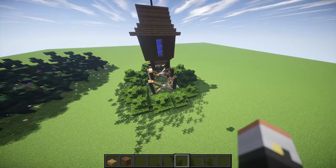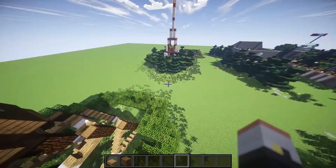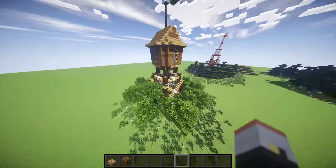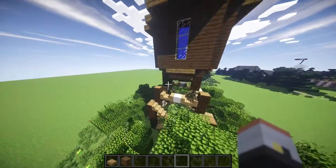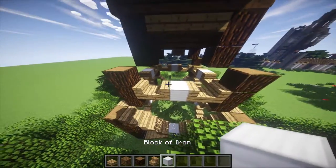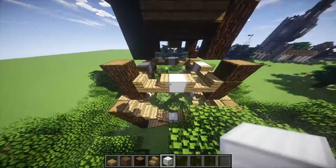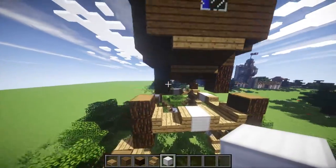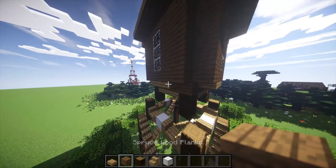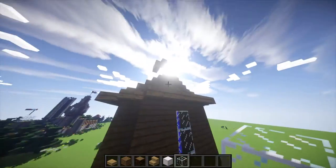But today we're going to build something a little different. I'm going to build a barn, or a horse stable — actually, we're going to build a water tower. What you guys are going to need here is just some spruce wood logs, oak stairs, block of iron — it doesn't have to be a block of iron, we'll try some different things and see what looks good, but I like the block of iron just because it breaks the texture. You're also going to need spruce planks, oak wood slabs, glass, and of course water.